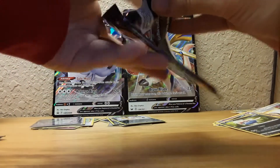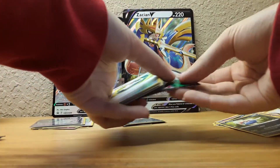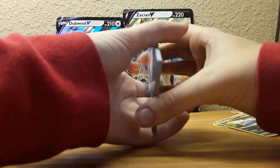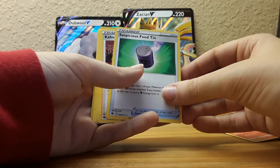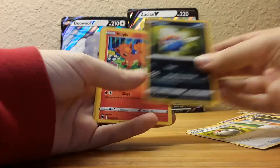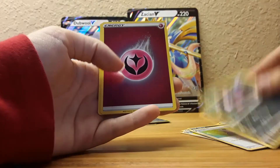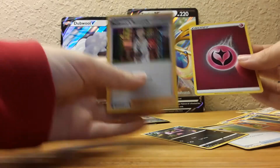If you guys actually enjoy this series, let me know and I will do my best to do more Pokémon card openings. We got dark energy, Victini, Suspicious Food Tin — ooh! Kabu, Poké Ball. Never mind — Nickit, Vulpix, another trainer card — what is going on? Ekans, a very pretty energy, and Professor's Research. Nice, very nice!